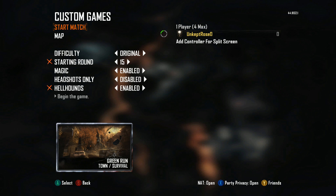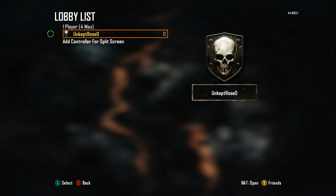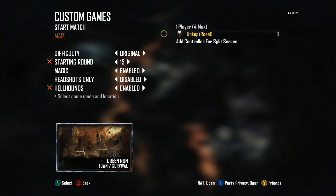So these are the settings you're going to need. First of all, the map is Town, and this is for ranking up if you still like playing Black Ops 2 Zombies. You want difficulty original, starting round 15, magic enabled, headshots only disabled, and hellhounds enabled.